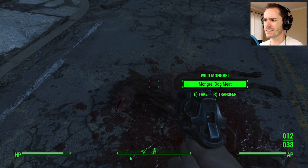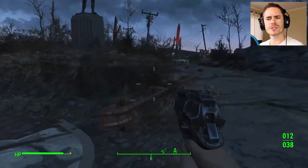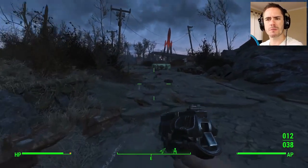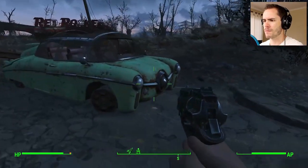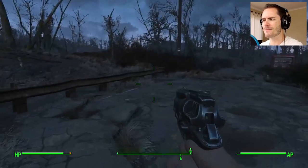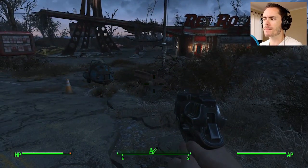What is that? Wild mongrel. Fucking hell, man. It looks like one of those weird bear-looking things that were in Fallout 3 — I can't remember the name of them. Hey, this car kind of looks a little bit sort of intact. That's cool. I like that for this game.